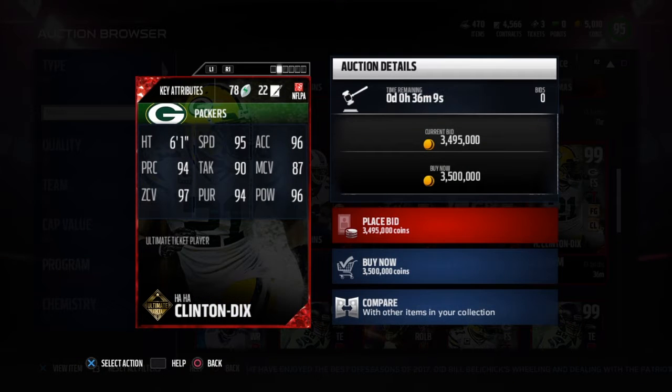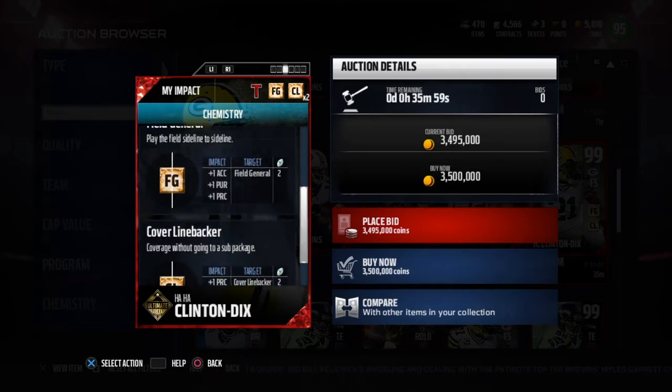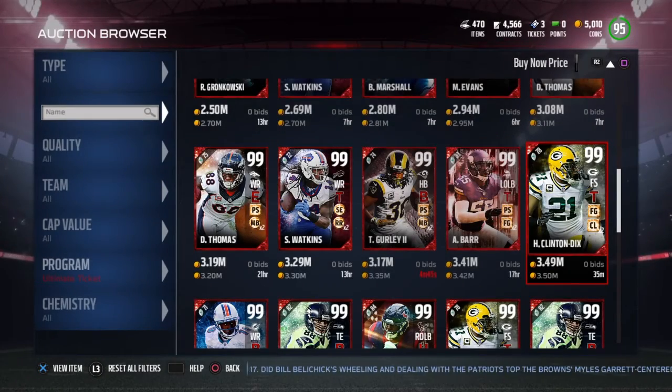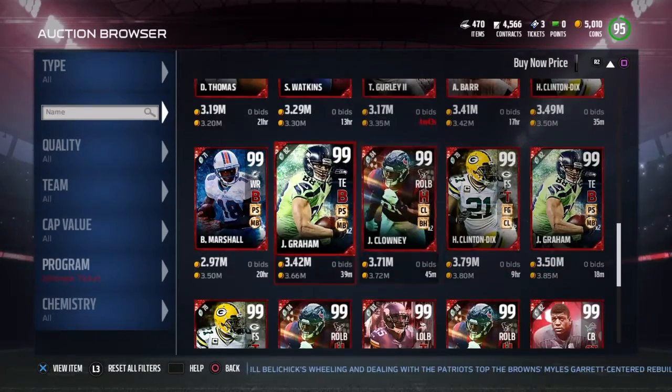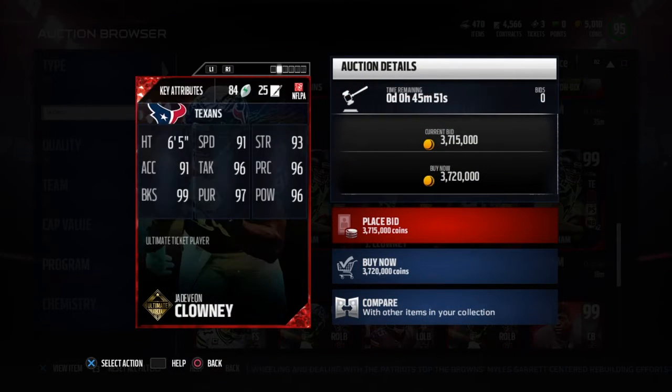Then we have a 99 Ha Ha Clinton-Dix — 95 speed, 96 acceleration, 96 hit power, 87 man coverage, 97 zone, 6 foot 1. He has Tip Drill, Field General, and Coverage Linebacker — great chemistry as well.